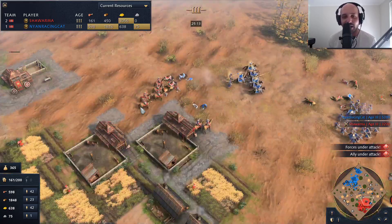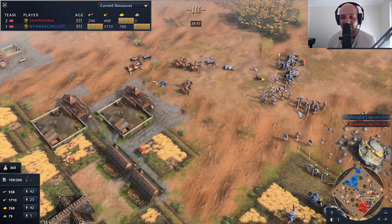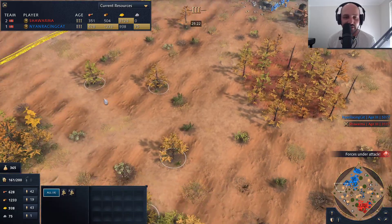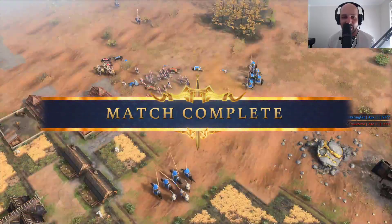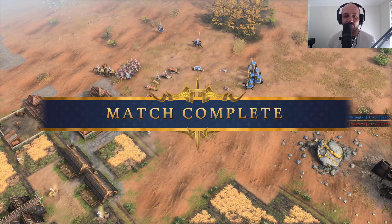A really, really nice attack here from Nyan as Shawarma has got nothing left. We might see some battering rams come out, but at this point it's 54 population to 162 — that is three times the population for Nyan. There's next to no way Shawarma can come back unless he does some sneaky shenanigans throwing up a ton of barracks and making veteran spearmen to rush Nyan's base — but he doesn't go for it. He decides to tap out. GG. Well played by Nyan Racing Cat, taking this win in the Rus mirror.